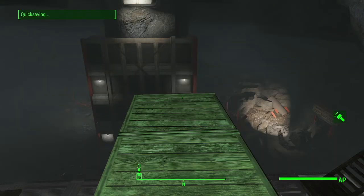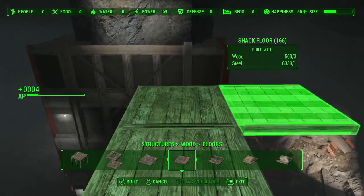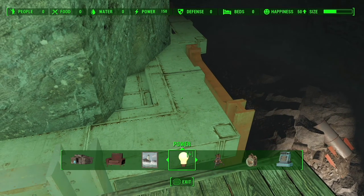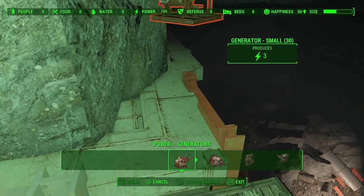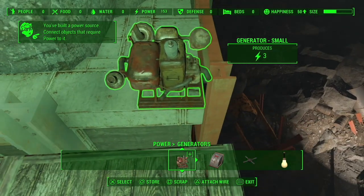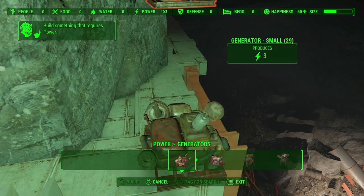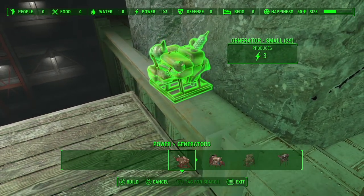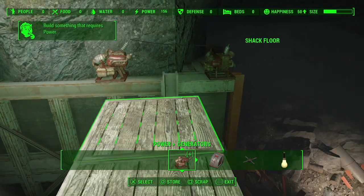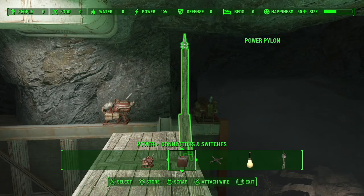I would recommend making a quick save, because if you fall from this height you will die and lose all your progress. Build a bridge over here. We're going to pop two generators right here on the side — you need two, one is not enough. Take the time to line it up. Then connect the two generators and bring them over to the roof using a small pylon — you should only need one.